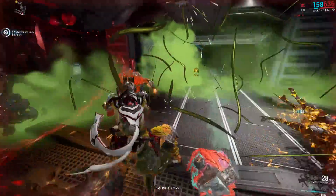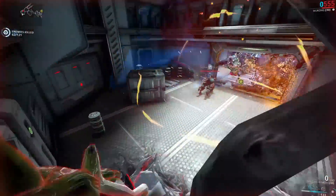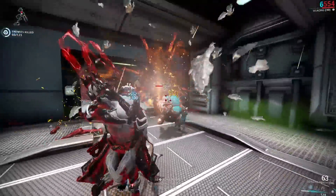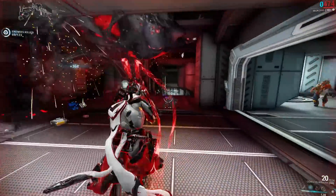If you're bothered by long reload times — especially on weapons that empty their magazines fairly quickly — you're going to have to sacrifice a mod slot for Fast Hands, which means the weapon does even less damage. And if you don't want to run with Nekros or Carrier, you'll have to sacrifice another mod slot for Ammo Mutation.